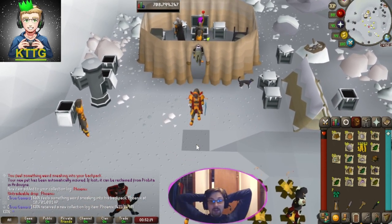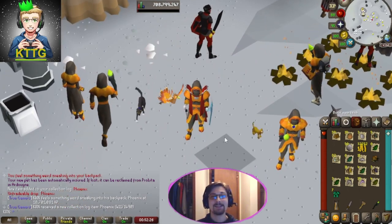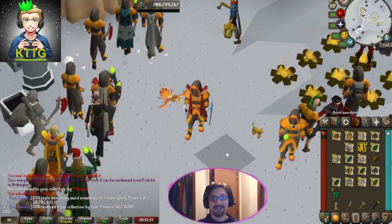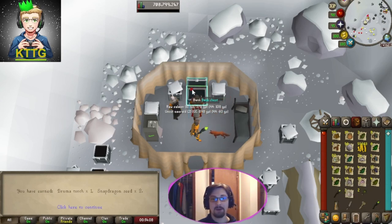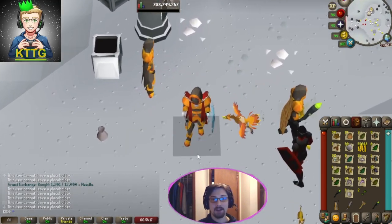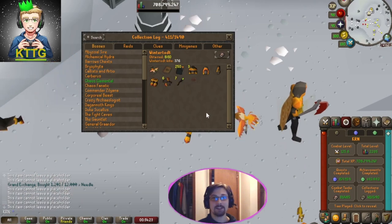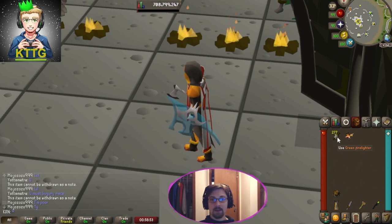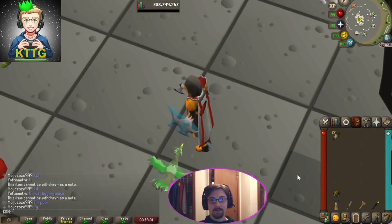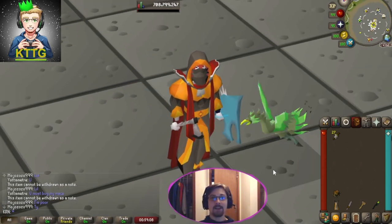34 crates in we pulled Phoenix and got our ninth pet — true gamers, let's go! Now all we're missing is Dragon axe and Tome, so let's keep going and see if we can get them on the way to 99. The final crate pulls a Bruma torch, but we can't be too upset — we pulled Phoenix! Now let's recolor our Phoenix — we're going with green. Welcome to the family buddy, what a cool little bird, that looks awesome!